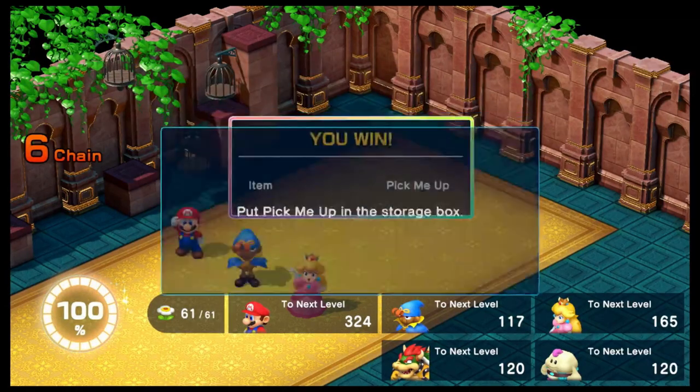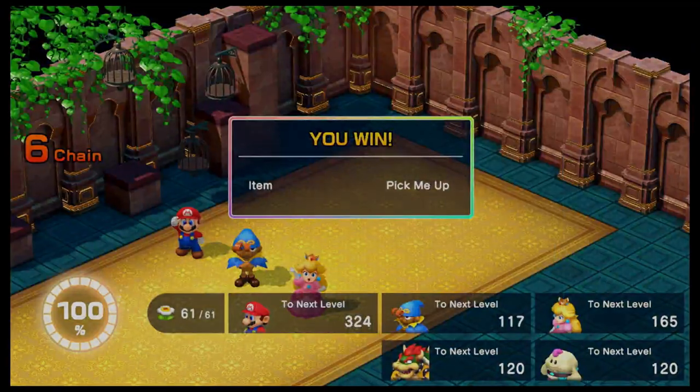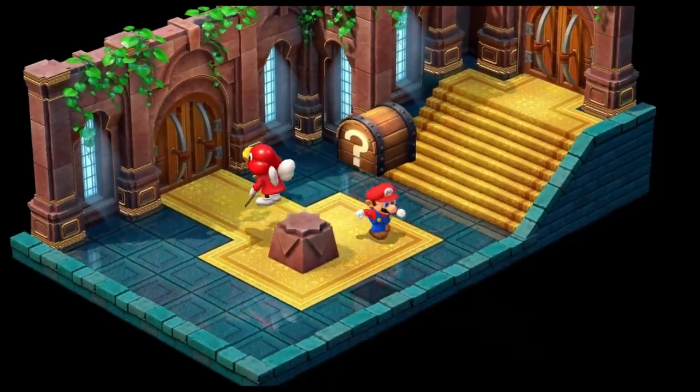Gino's actually pretty close to a level up. We gotta put a Pick Me Up in the storage box. In the remake, when you can't carry more, the extras go to the storage box. In the original you can carry as many Pick Me Ups as you want — that's just inventory space.